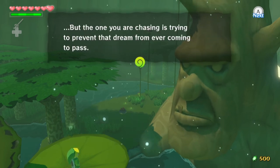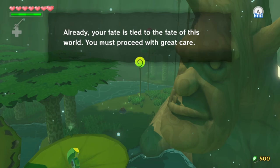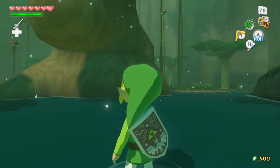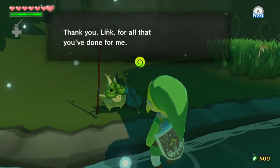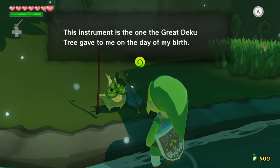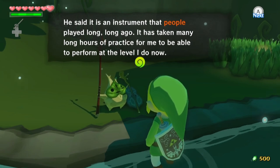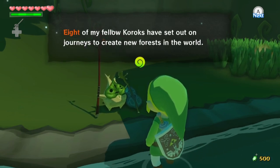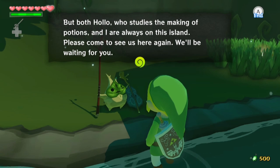But the way you are chasing is trying to prevent that dream from ever coming to pass. Link, already your fate is tied to the fate of this world. You must proceed with great care. I don't get how Link's dream is going against the Deku Tree's. Also, I thought that was a reference that they were going to build a new Hyrule doing that, but that's not what the sequels told us. 'Thank you, Link, for all that you've done for me. How was my performance? Did it suit your tastes?' It was short, but sweet. 'This instrument is the one the Great Deku Tree gave to me on the day of my birth. He said it is an instrument that people played long, long ago.'